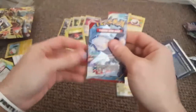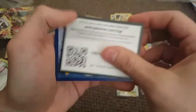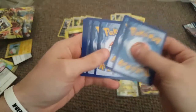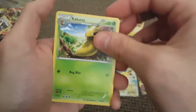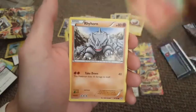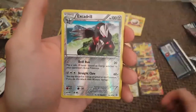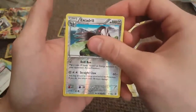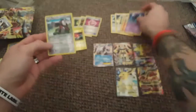Opening the last Primal Clash pack. If we can get a primal like Kyogre or something, that would be awesome! We pull Kakuna, Escape Rope, Skrelp, Tropius, Vulpix, Rhyhorn, Volbeat, Spheal, reverse holographic Excadrill, and the rare is a non-holographic Tentacruel. That's okay.